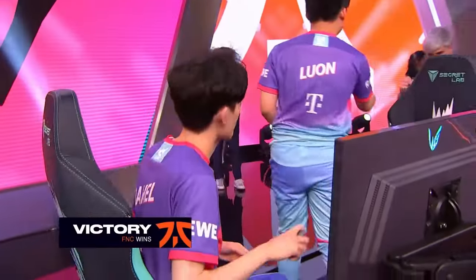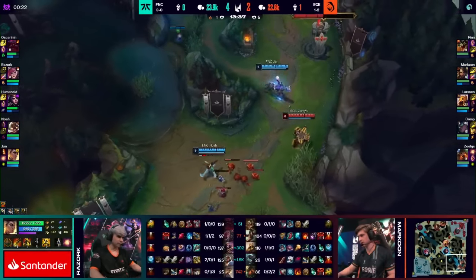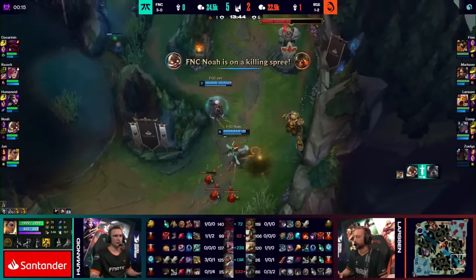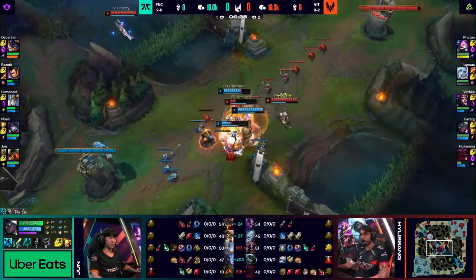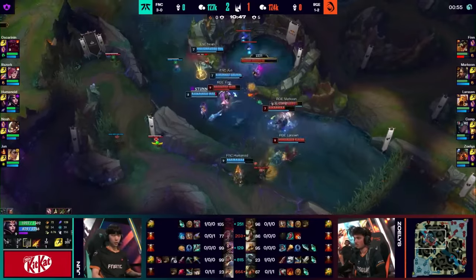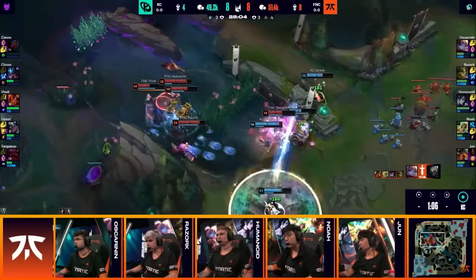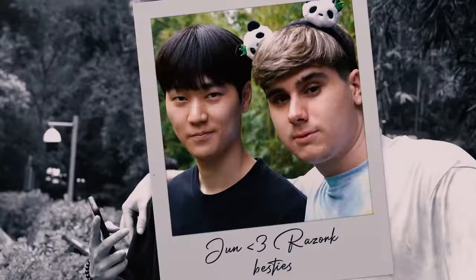With a very solid 5-0 start on display, I'd like to put the spotlight on Jun, the support. In my opinion, he's the best member of the team this year, having the most consistent performances across all the games played thus far. He fits his plays very well into the team, linking up well with his lane partner Noah, but also with Razork to bring pressure onto the map and help Humanoid get forward. His engages have also been very solid, both in lane and during team fights, whether on the Nautilus or on the Rela. He's also very vocal, consistently calling out summoner timers and other cooldowns. The Fnatic community has completely embraced Juanito and he is feeding on that energy himself.